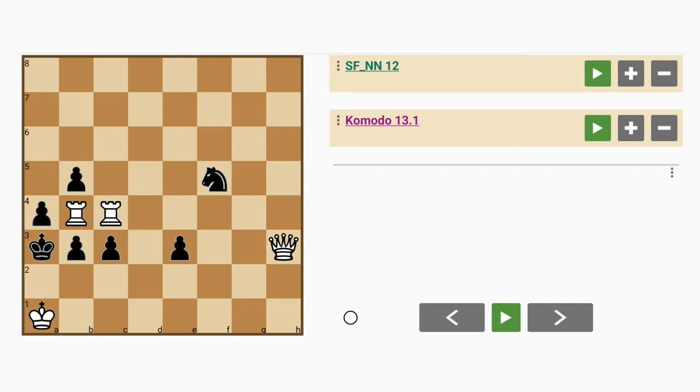Computer generated chess problem 3136 by Chesthetica. This is an intriguing looking position. White has a queen and a pair of rooks, black has a knight and 5 pawns. The rooks seem to be partially surrounded by the pawns, and one of them is even attacked by a pawn.